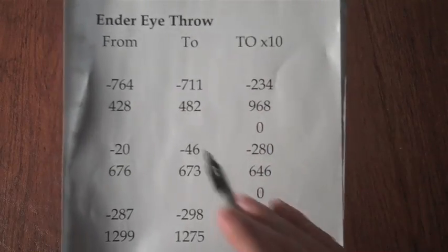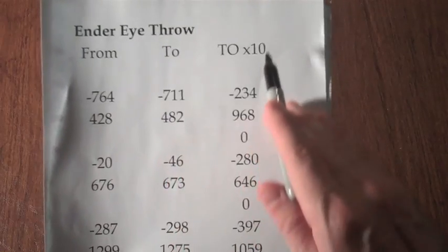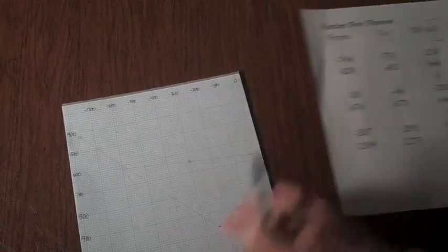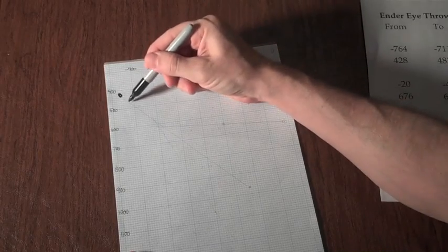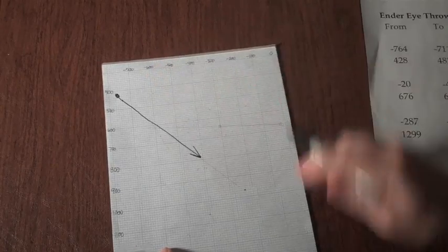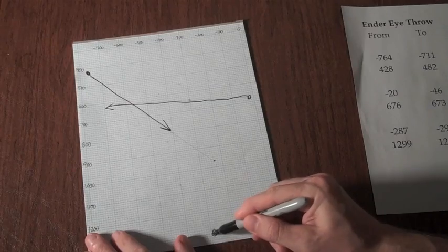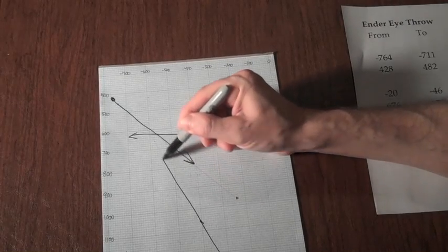Now what this third column is — I took the difference between each throw, each set of coordinates x and z, and I multiplied them by 10. What that did was give me a much longer vector to be able to look at. So I'm going to try to show you on paper exactly what I'm talking about. Our first throw was here. It landed here, but I multiplied it out times 10 and get a vector like that. The second throw here, that way. The third throw is way down here, and that goes to there, and we can draw a line like that.